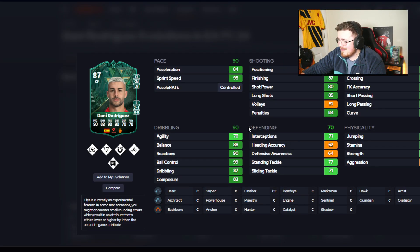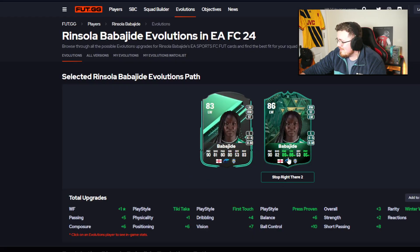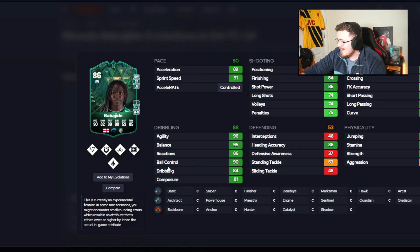I saw this man's Team of the Week the other day thinking I wonder if he'll be eligible for an evolution soon. La Liga, 90 pace — nice. 90 dribbling as well, really really solid card. Passing is good as well as the shooting and the pace. Babajide — four star five star, 89 passing, 88 dribbling, 90 pace with the four star five star. Great selection of play styles as well.